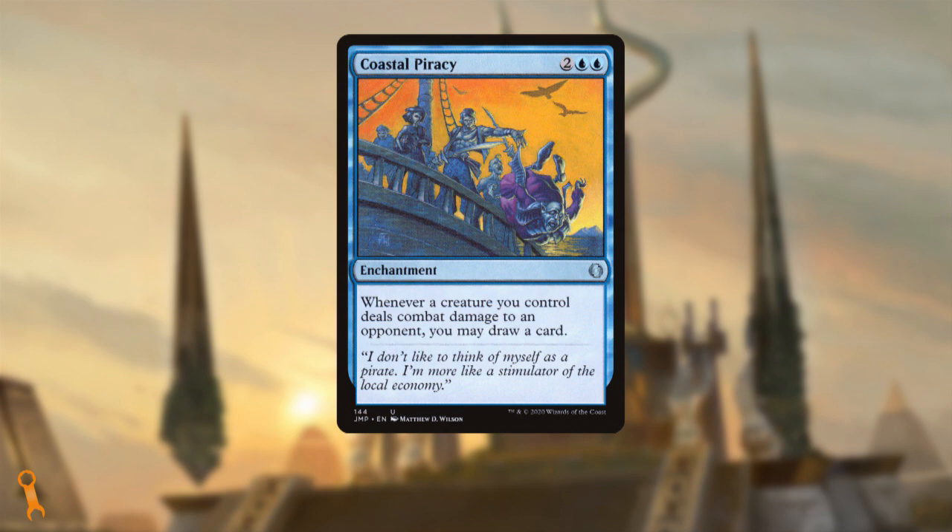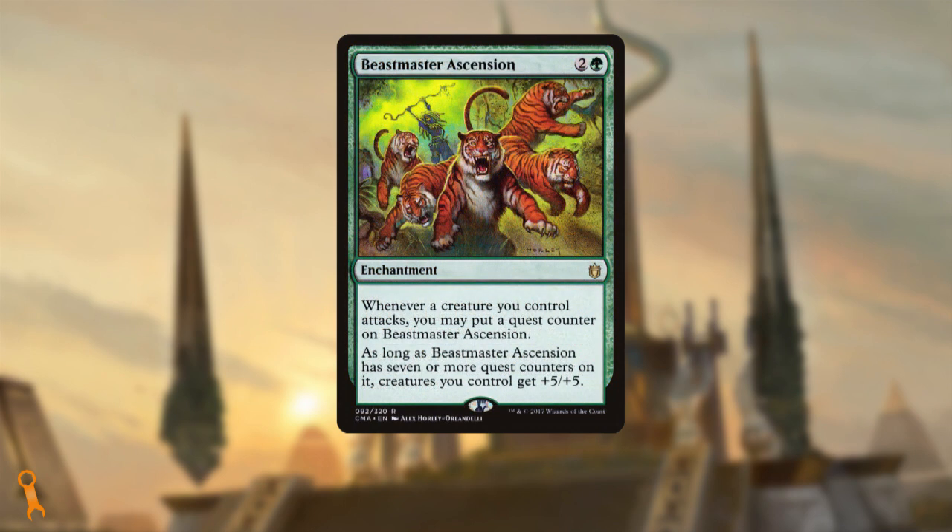A card I feel is essential to this strategy is Beastmaster Ascension. You're going to be turning sideways, even if it's with 1/1s. This gives you inevitability to make those 1/1s into 6/6s without needing to stick Kazur on the battlefield. This might draw quite a bit of hate from the rest of the table, but if you drop it later in the game where you're in a position to turn it on in 1-2 turns, protecting it with counter magic is simple.